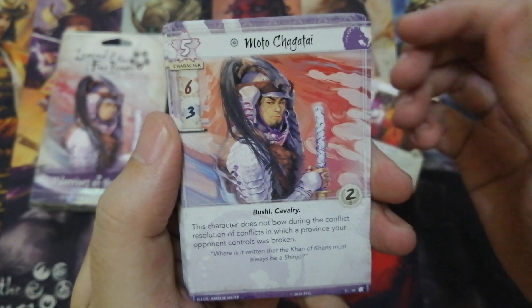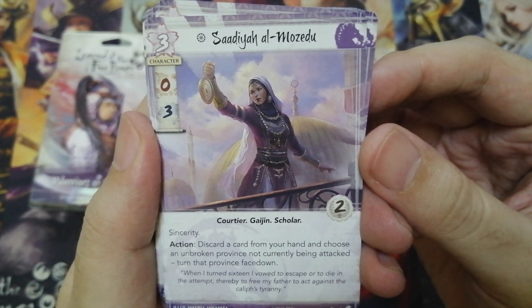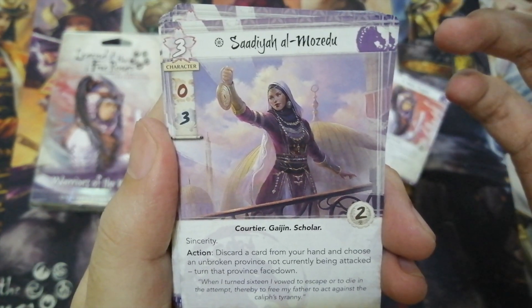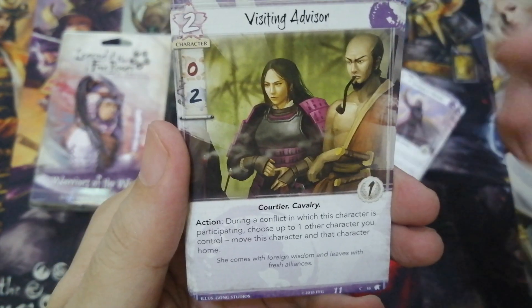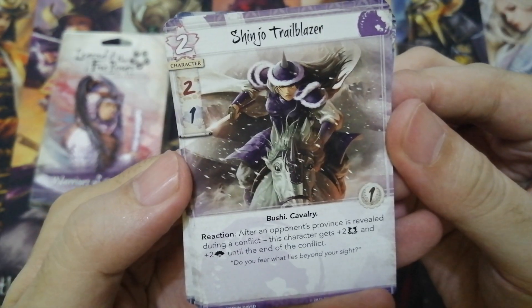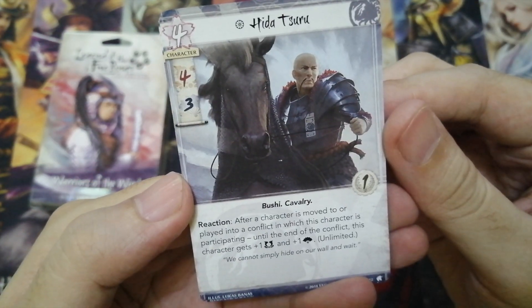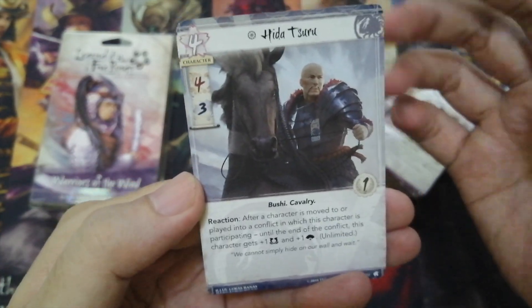Moto Chagatai is one big bad dude — enough said. Sadia Almozedu is a scholar and has sincerity. You can target your provinces which have upon-reveal abilities, or you can also shut down your opponent's most powerful province. Visiting Advisor is a splashable Unicorn courtier with an eject ability. Shinjo Trailblazer should always be on the vanguard of your army. Hida Tsuru is a crab cavalry that gets bigger whenever another character shows up on the conflict.